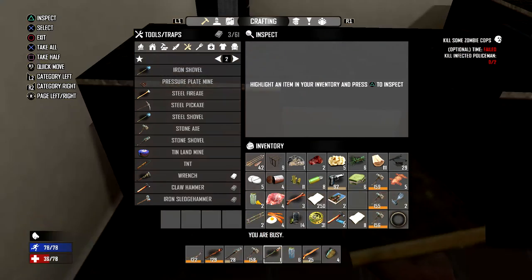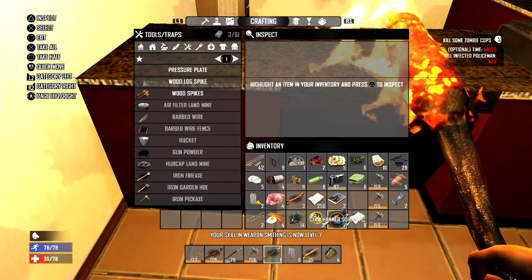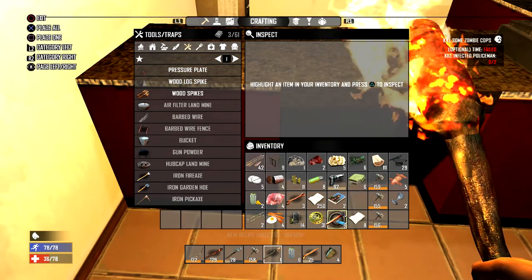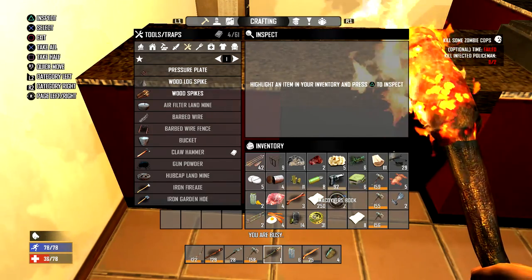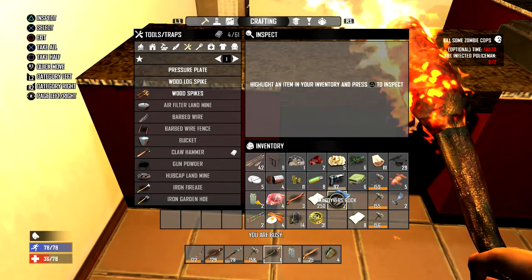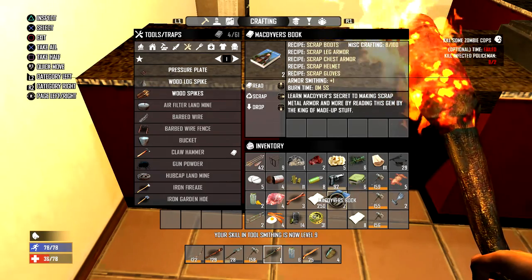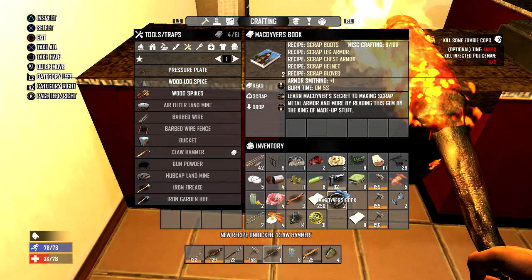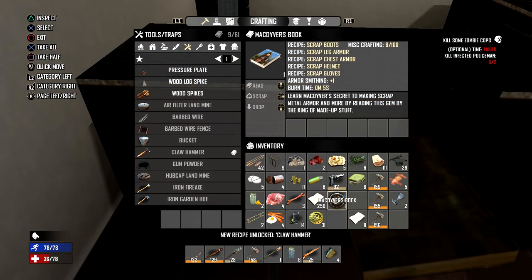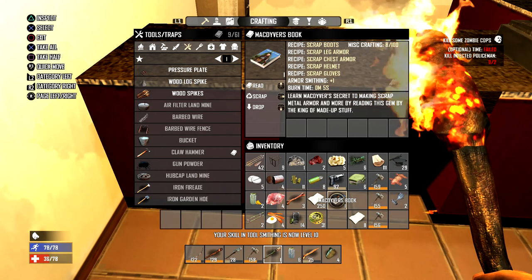New recipe unlocked — the wrench! That's gonna be useful because I can get iron bars from anywhere. Claw hammer as well — I don't know exactly what that does but I'm very happy I've got it. MacGyver's book — learn MacGyver's secret to making scrap metal armor and more. My skill in smithing is now level 10!